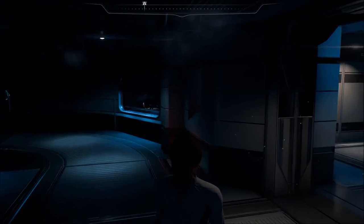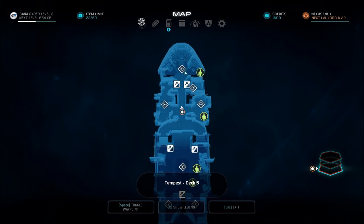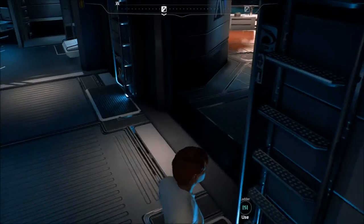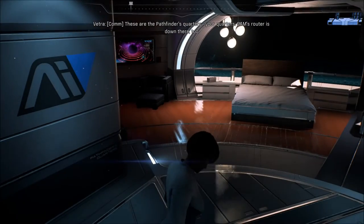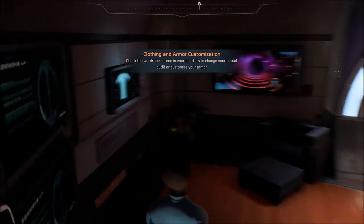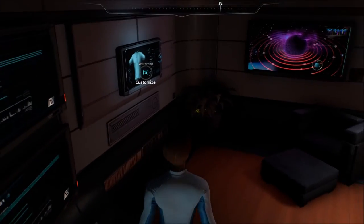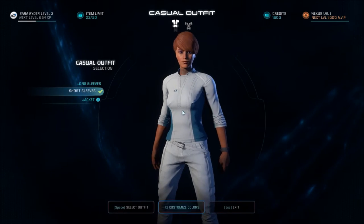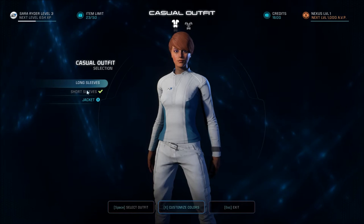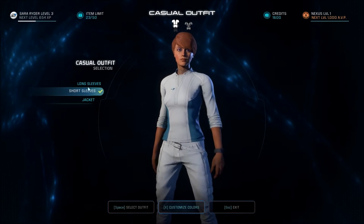These are the Pathfinder's quarters - your quarters. SAM's router is down there too. Check the wardrobe screen to change your casual outfit. We've got some displays and a customization screen. Customize colors - jacket. I can't say I think much of that, I'm just going to keep it the same.